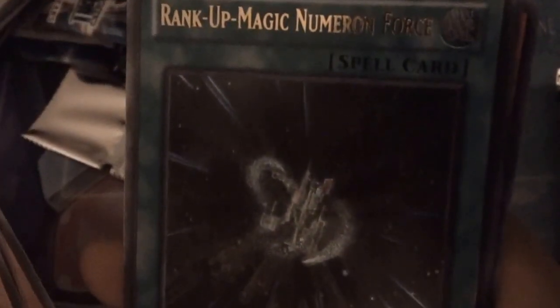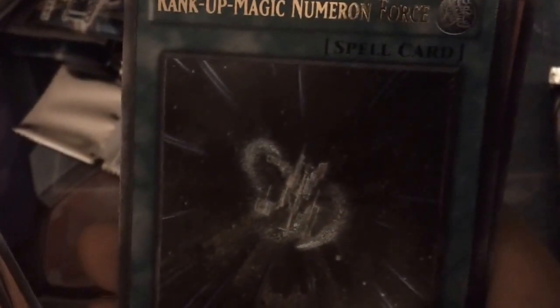An ultimate rare - Rank-Up-Magic Numeron Force! Now that is awesome. Number one, I like ultis. Number two, I have a teammate who just might need this card, so this is definitely an awesome holo, along with our Master Key Beetle, Sarsraf Scout, Glasses, and the Calibrator. The holos we're getting so far are pretty good.